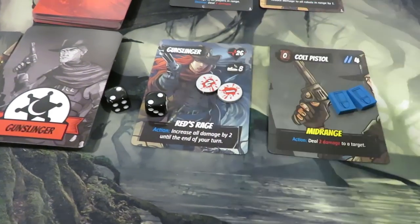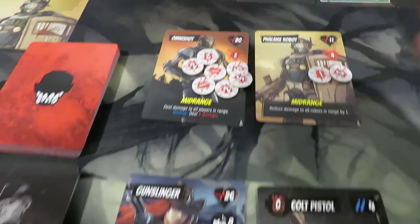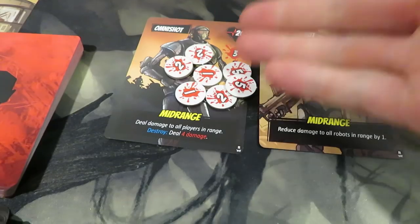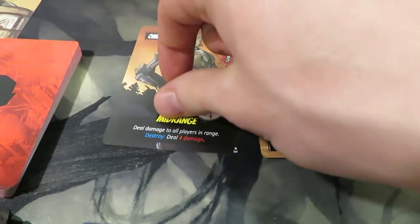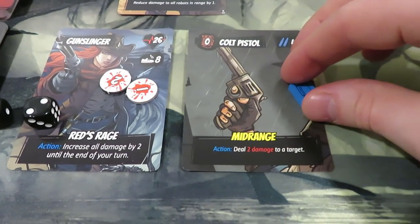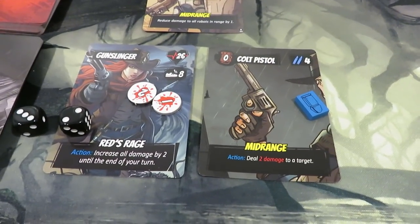The grenade was blocked by one off each robot, so Omni Shot is now at 18 damage — two away from dying. Still a useful play. I could have used it later after clearing the bodyguard first for more damage, but I need to deal with this situation now. I have two actions remaining — spending another bullet from my colt to shoot Omni Shot. With Red's Rage that's four damage, minus one from the bodyguard robot, equals three — more than enough to finally kill Omni Shot. He's off the map!